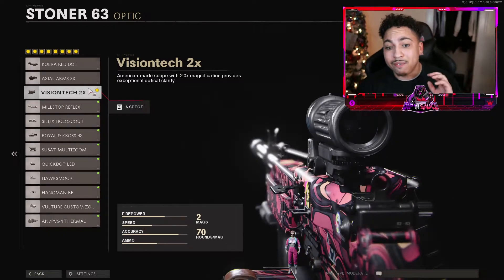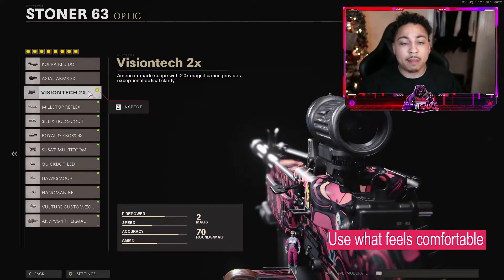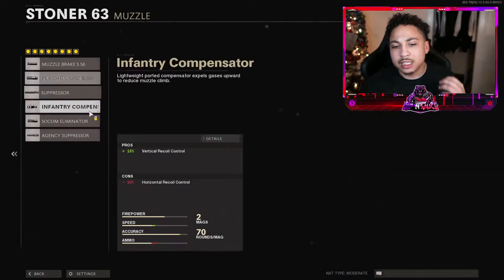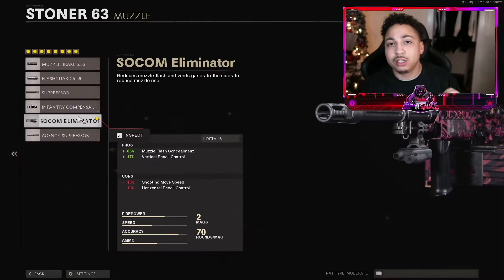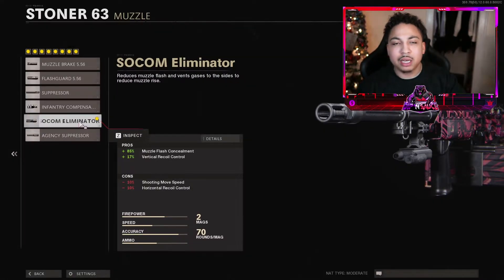I've been using the Vision 2x scope for the optics — you guys can use whatever scope you want, it's personal preference. Swinging over to the muzzle, I'm rolling with the SOCOM Eliminator. You get 85% muzzle flash concealment plus a 17% increase to vertical recoil control. You could roll with the AGC Suppressor, but in my opinion the SOCOM Eliminator is what you want to run with this gun.